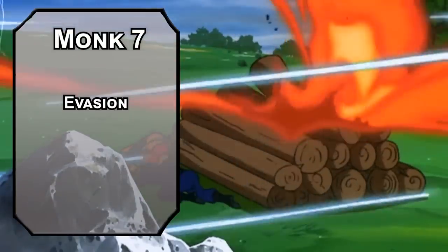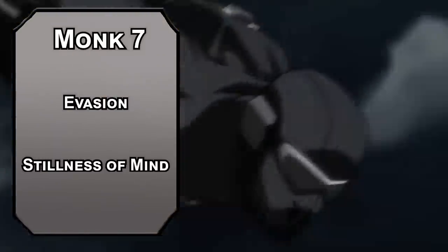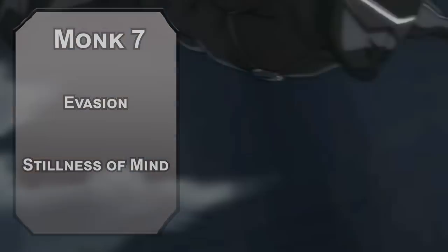7th level monks get Evasion, letting you take half damage on failed Dex saves and no damage on successful ones — so you can totally clear explosions. Just let the debris settle, unsheathe your sword without saying anything. So stoic, so edgy. Stillness of Mind lets you remove the effects of charming or frightening as an action. It's easier to keep your cool when nobody can see how nervous you are.